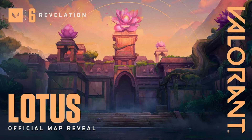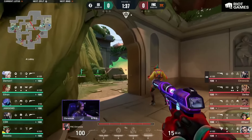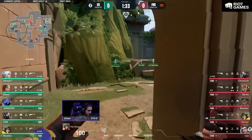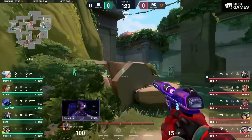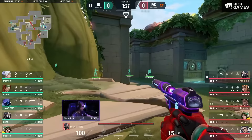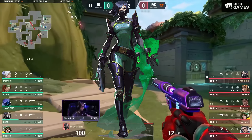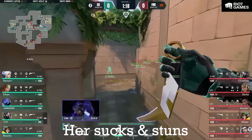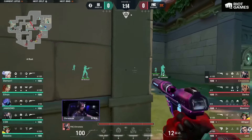So now let's move on to Lotus. Lotus is like Haven — it has three bomb sites and a lot of corners and angles to clear when trying to entry. Still a fairly new map in comparison to others like Ascent or Split. With that being said, a double controller comp is the best comp for this map. I would personally use Raze, Breach, Astra, Viper, and KJ. Yes, I know I said Astra, but her suck and stun for post-plants on Lotus are so useful, especially combined with Raze.